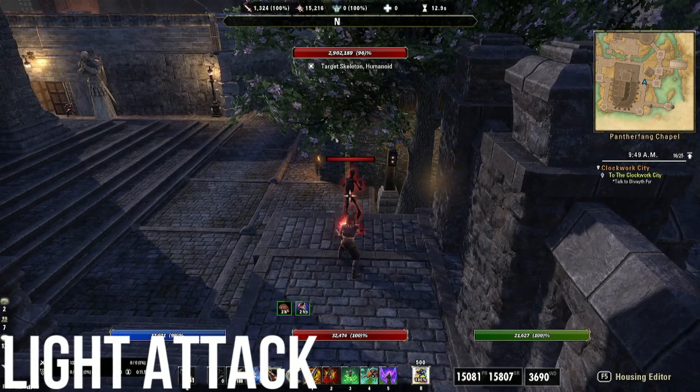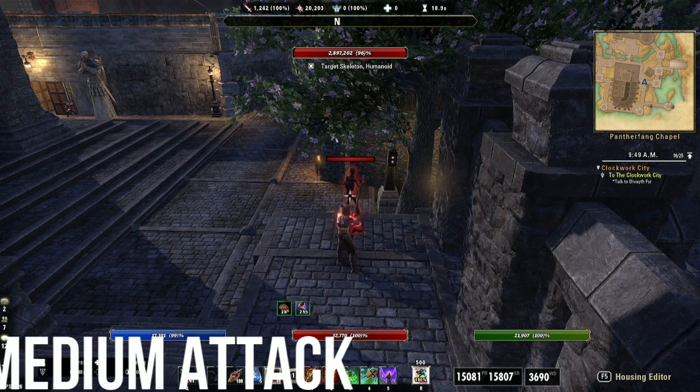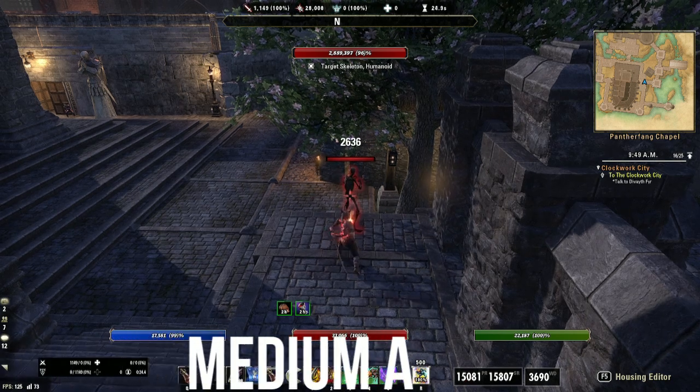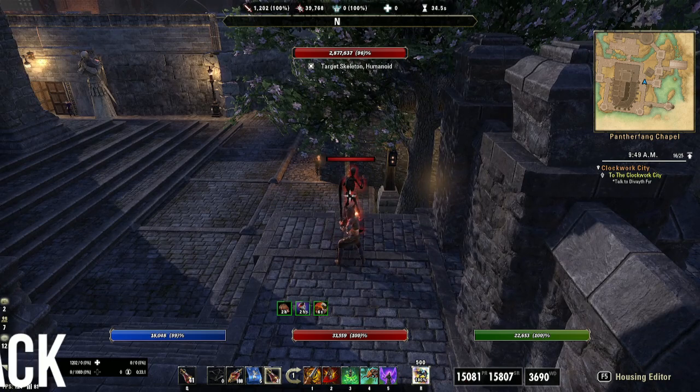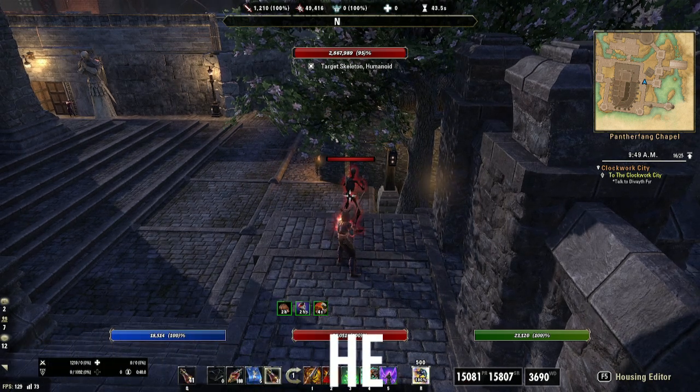What you're seeing on screen here is a light attack — this is when you just tap your mouse or trigger button. Medium attacks are the same as light attacks but you hold your mouse or trigger button down for about half a second, which will stun enemies that are off balance. The heavy attack is when you hold your mouse or trigger button down all the way for a fully charged attack — this restores resources and will also stun enemies who are off balance.